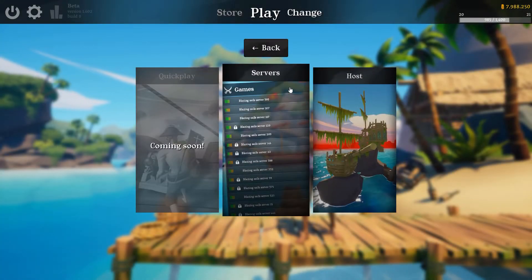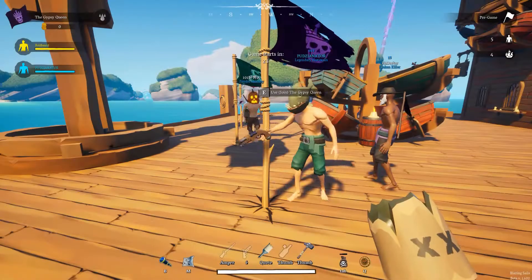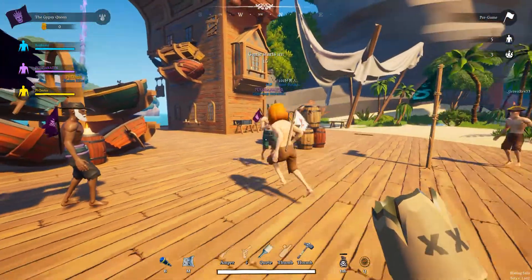After that, you can join the server or create your own game using the play button. Once you're in the server, you'll meet your crew in the pregame. If you didn't invite your mateys before joining the game, you'll be put in a crew automatically.